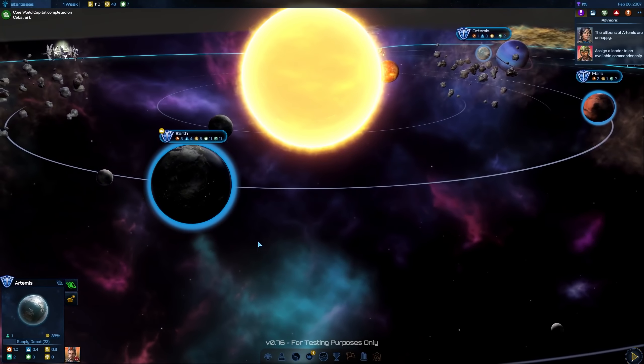Hello everyone and welcome back to Galactic Civilization 4 early access, or the alpha version we are playing. We are now in February, week nine. We have a couple of planets available — four colonized so far. The latest one is Seba or Keba, which is adding our farm bonus.